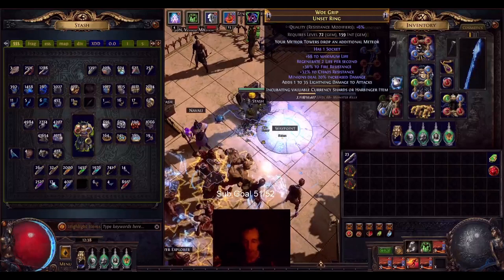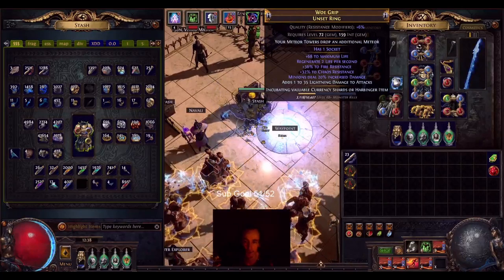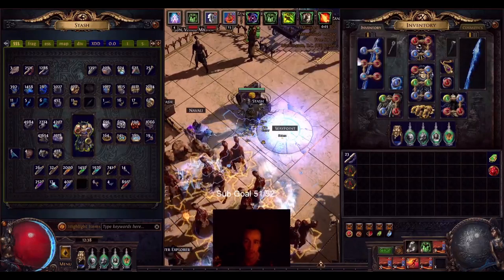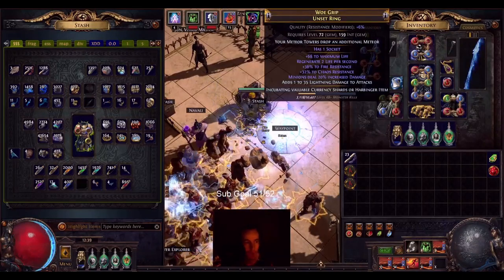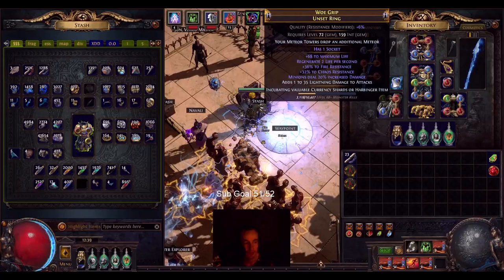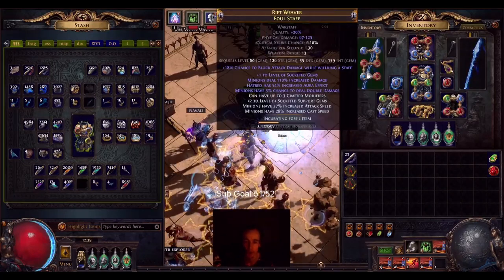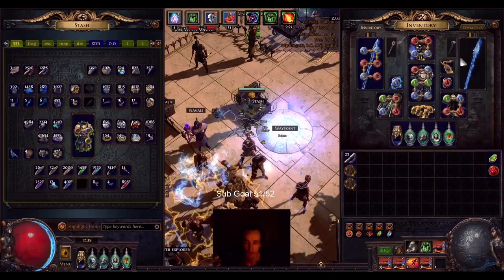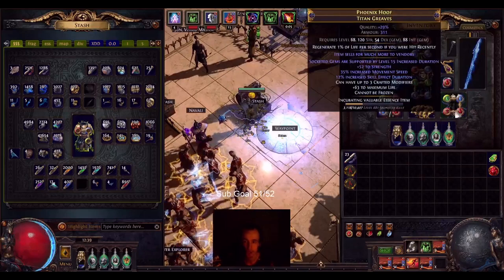All season long, everyone who's followed my build has wanted unset rings, because sockets are really valuable. We have a limited amount of sockets, and getting two more for just the cost of two implicits on rings is so powerful. People will need Chaos Res — tons and tons of Chaos Res as a Necromancer — where in our build we don't get any on our weapon, helmet, chestplate, gloves, or belt. So you're limited to getting Chaos Res either through the skill tree, jewels, your amulet, your rings, and your boots.